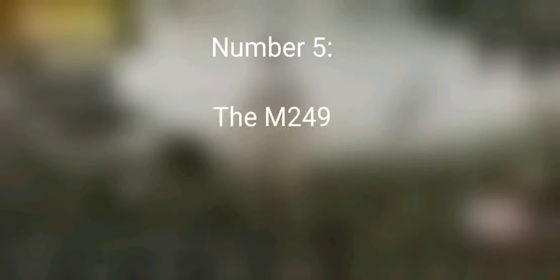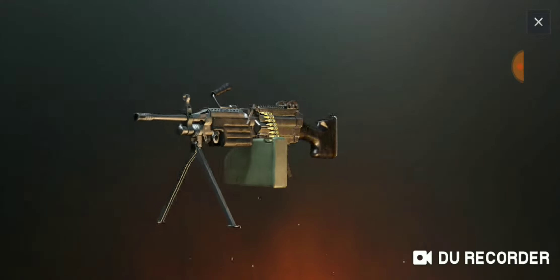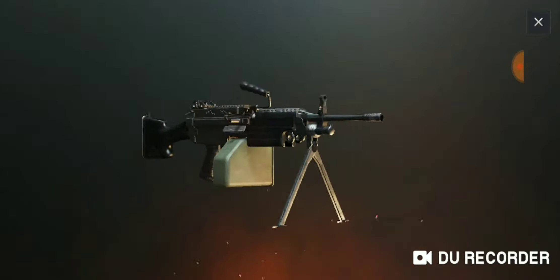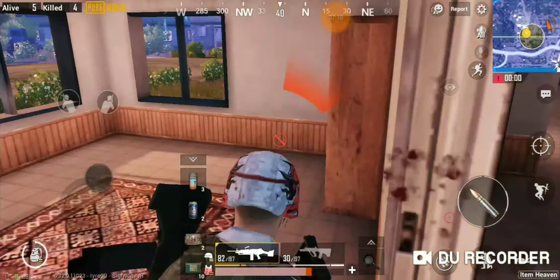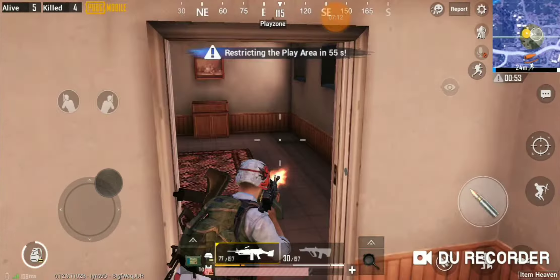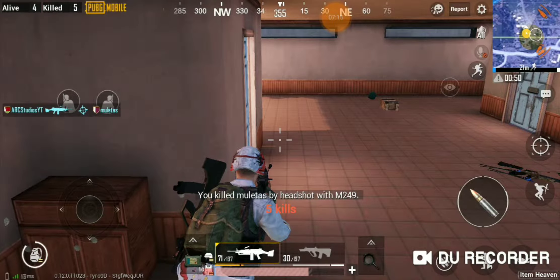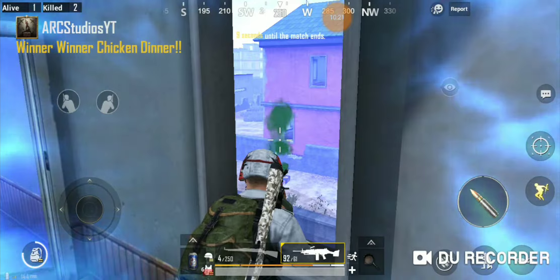Number 5: the M249. This LMG is capable of holding 100 rounds. With a very low recoil, you are able to wipe squads from over 100 meters away. This weapon also has a very fast fire rate to pulverize your enemies in seconds. This LMG is also great to destroy enemy vehicles. However, this gun is only found in loot drops. This LMG uses 5.56 rounds.